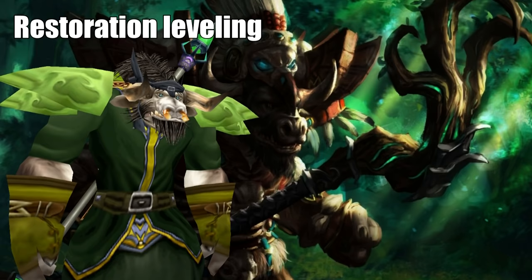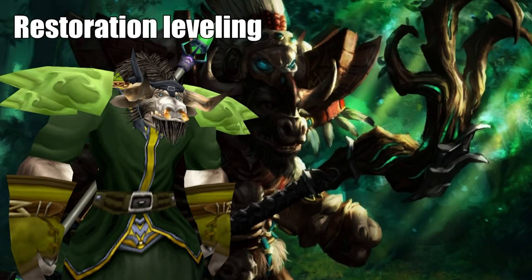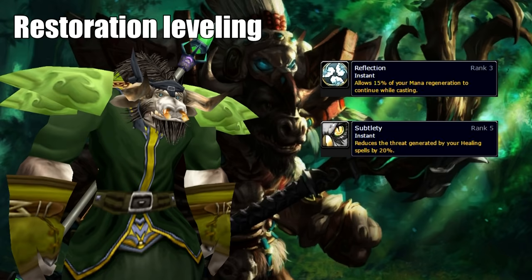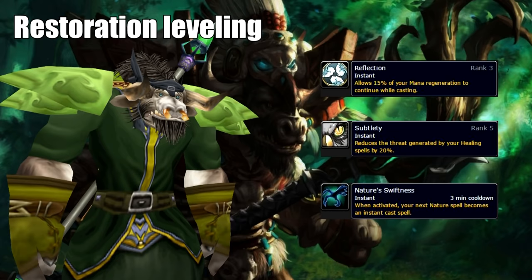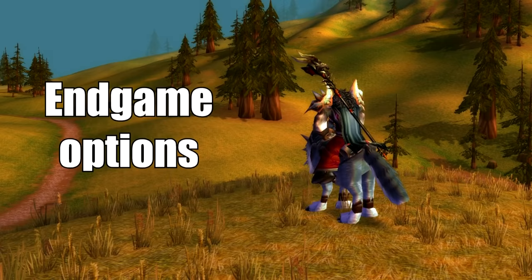Last but not least we have Restoration. If you want to focus on leveling by mostly doing dungeons, then Resto is a good choice. A solid healer is greatly appreciated, so having a lower-level Druid specced into Restoration is a welcoming sight in any lower-level dungeon. At level 20 and up they can start using useful talents such as Reflection and Subtlety, and at level 30 they get Nature's Swiftness, which makes your next nature spell an instant cast — perfect for emergency heals. The only problem with going Resto is that questing solo will be slow, as you barely have any talents to boost your damage. You can, however, just team up with someone and be their personal healer.